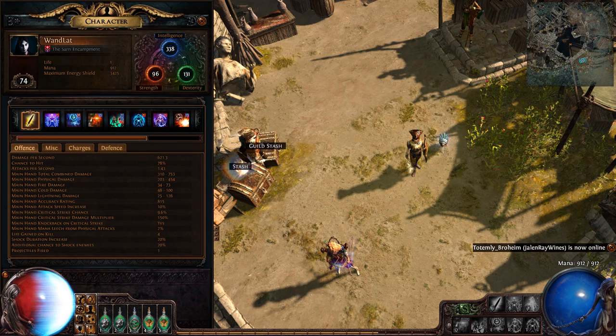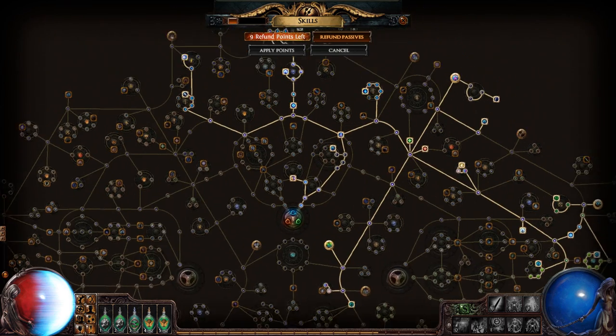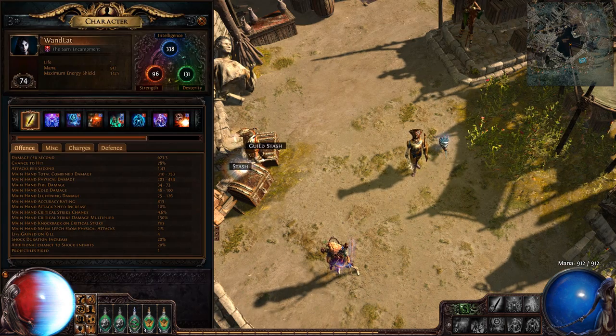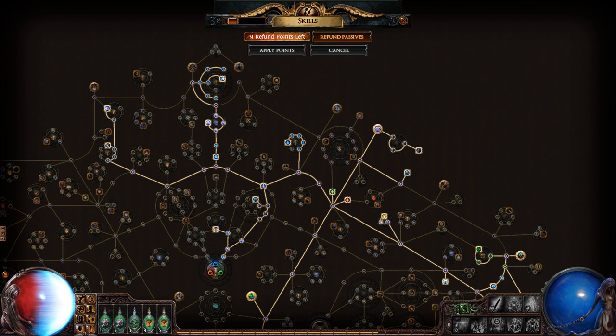So this is my character 'Wand Lat', who's a wanderer because I actually wanted to try to make a wanderer for a change, which is different. I don't usually play that. I really like the witch class and the intelligence classes because they're very glass cannon-y and also can be very powerful if you build it right. Obviously I didn't here because it's an unsuccessful build. This character is currently level 74 and I've stopped pretty much playing with it because it's not really fun for me.